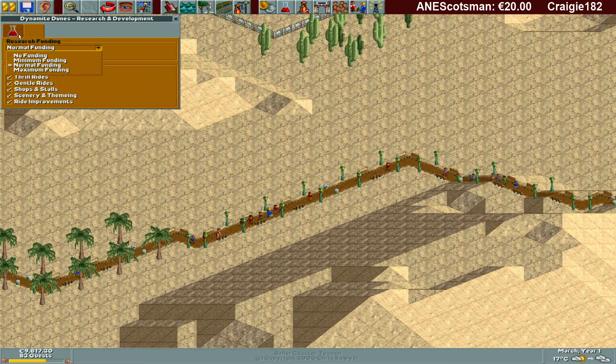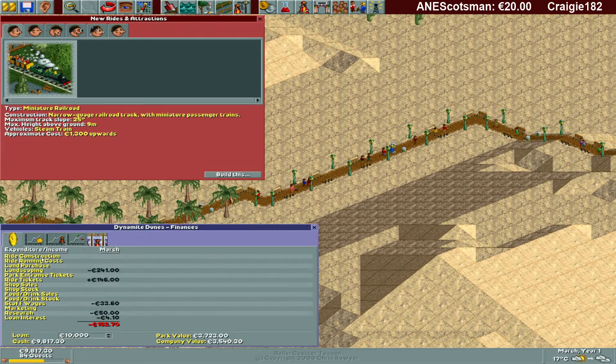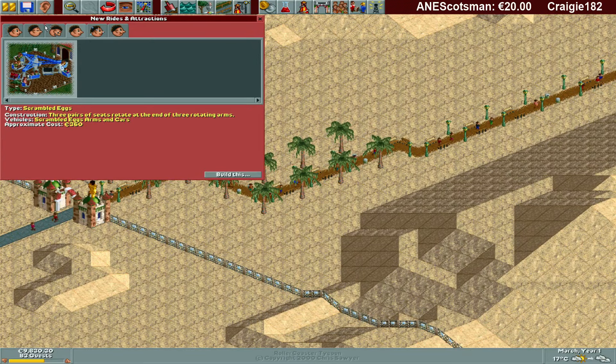It's time to get the funding to maximum, because why not? How much can we borrow in this park? Is it again 30,000? No — we can only go to 15,000. So we have to watch out with our money, and that also means we should make money right now.